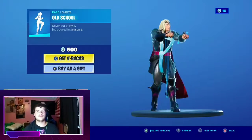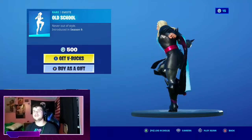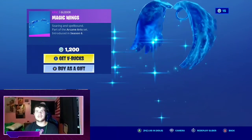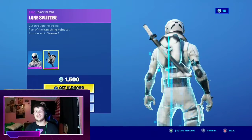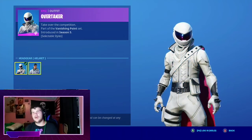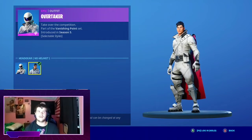Old school. I like this one too — I like the beat behind it, it's a pretty good beat. I like the Magic Wings — one of the best gliders in the game besides the arcane glider. The Overtaker skin with the back bling lane splitter, with a style helmet and no helmet. Very nice. I like this default. That's a pretty nice skin in my opinion.